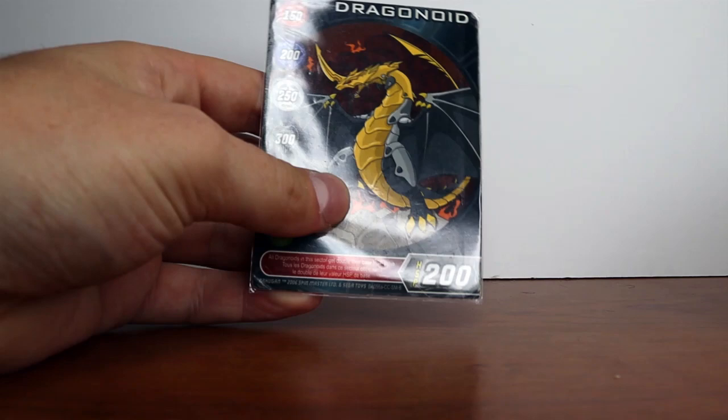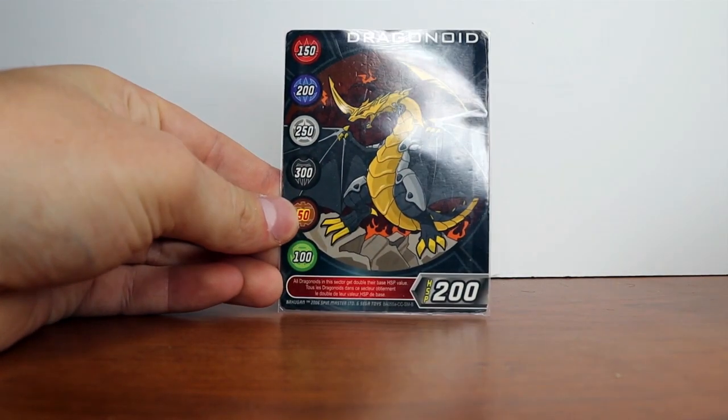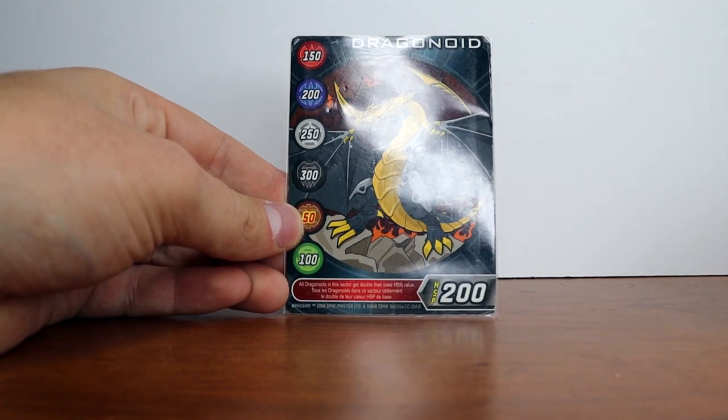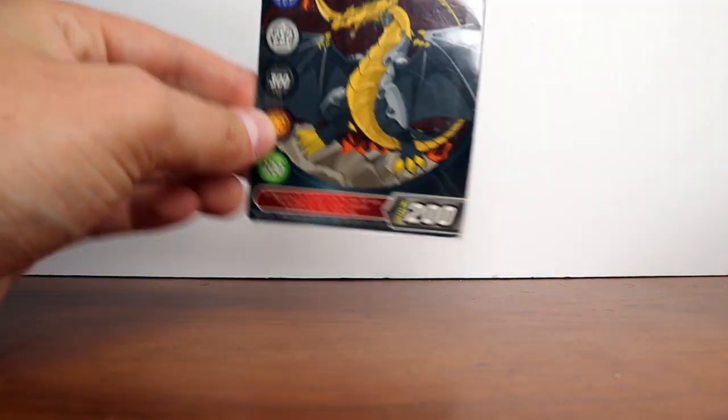Starting off, we have a card as usual. Today is a Dragonoid card. All Dragonoids in this sector get double their base HSP value. It's a 250 to chaos, so not specifically Pyrus, but nevertheless a cool card.